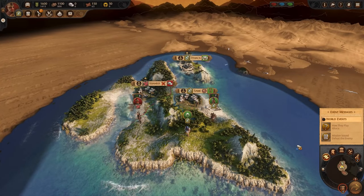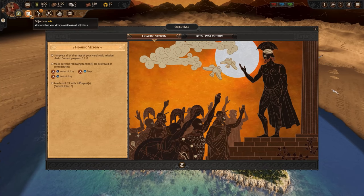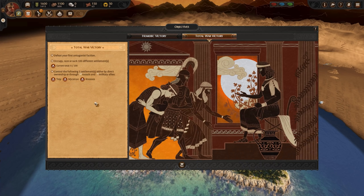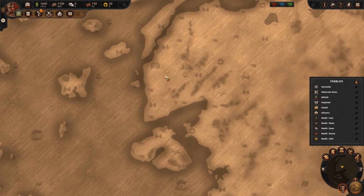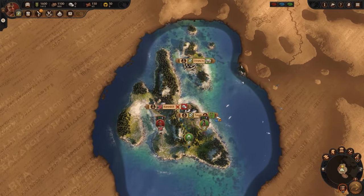Turn number one. What are our goals? First of all, we can look at our long campaign objectives — what are we ultimately supposed to be doing and how do we win? This is where the objectives come into play, whether you want the Homeric victory, which basically means you need to take out Troy in Odysseus' case, or the Total War victory, where you take everyone out, control loads of territory, and be the king. Either way, it's going to take a long time, so we don't really need to worry about these yet. Troy is all the way over here on the map, so it's a long trek, let alone being powerful enough to take them on.